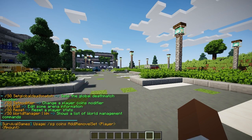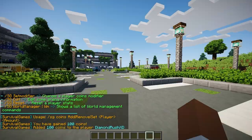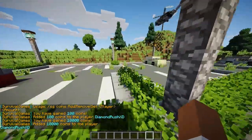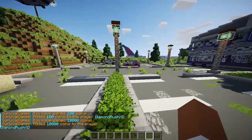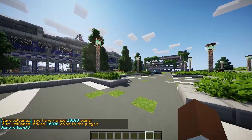So right here you have every single admin command you can run. If you do sg coins, you can do sg coins add and then your player name — I can go ahead and give myself a hundred or a thousand, doesn't really matter. You can also remove, edit, or even set. It's just really nice. I really like all the features in this plugin and it's super simple to install.